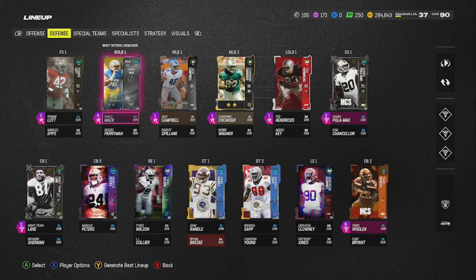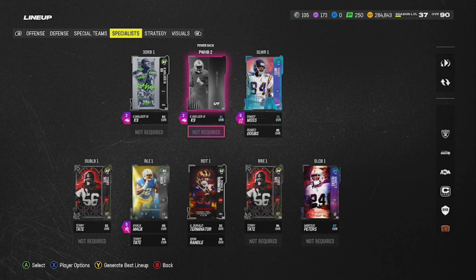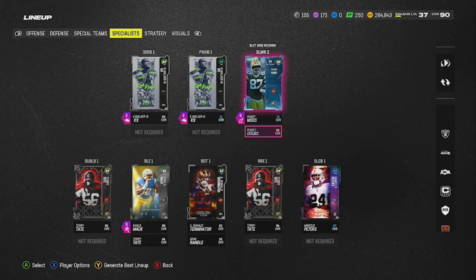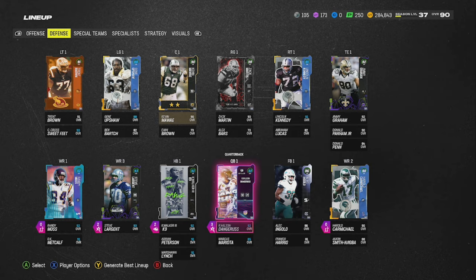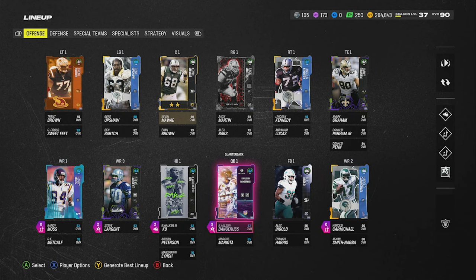For the regular season field pass, you actually need three Zero Chill players. I have a third one — an 86 overall Romeo Dobbs in my specialist wide receiver slot. That's my three players. You can put them in specialists, special teams, defense, or offense — just make sure you have three in your lineup.